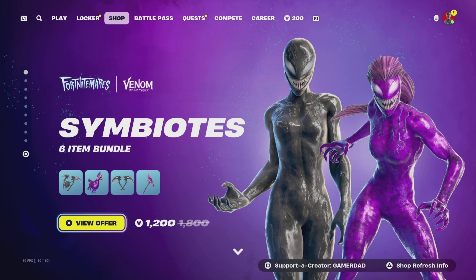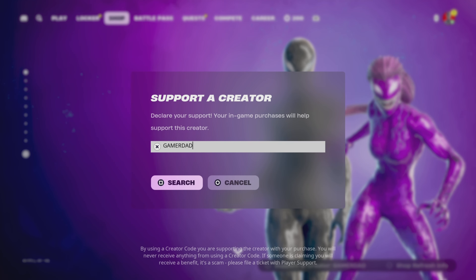Now my favorite additions to the item shop this evening are 100% these Symbiotes outfits — no doubt about it. I want to hear what you think though, so comment down below and let me know what you think of those new outfits. Let me know if you're picking up anything from the shop tonight. Please drop a like on the video, and if you haven't done so, please hit that subscribe button and show me that support. Don't forget to use my creator code in your Fortnite item shop — it is GamerDad, all one word, all capital letters. Have a great evening. Until the next video, this is GamerDad out.